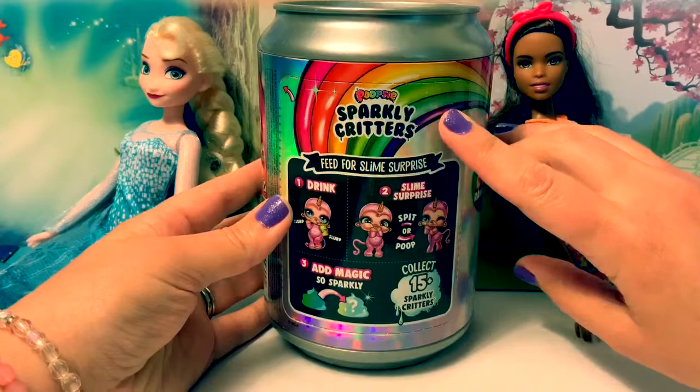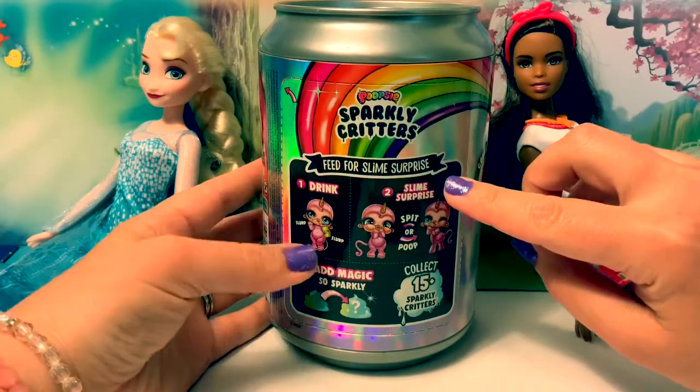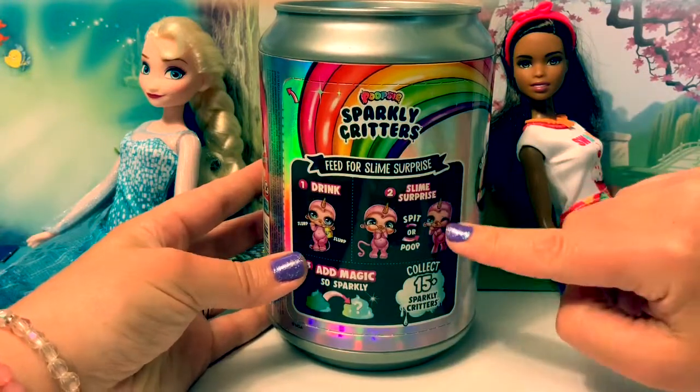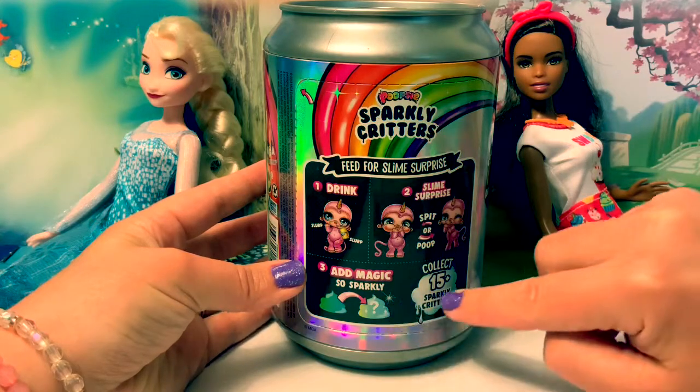This says Poopsie Sparkly Critters. Feed for Slime Surprise. Drink. Slurp slurp. Slime Surprise. Spit or Poop. Add Magic. So Sparkly.